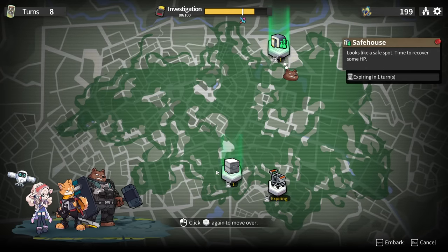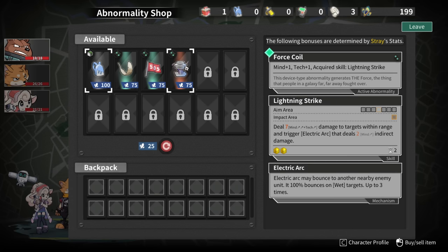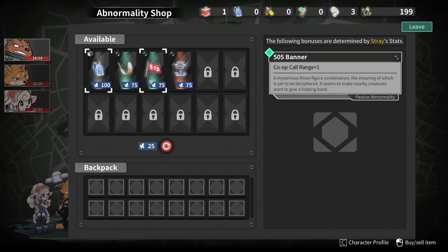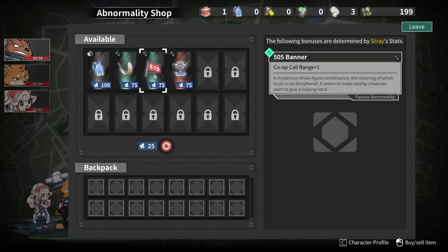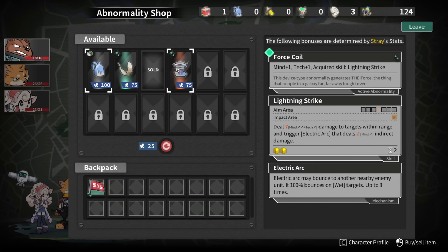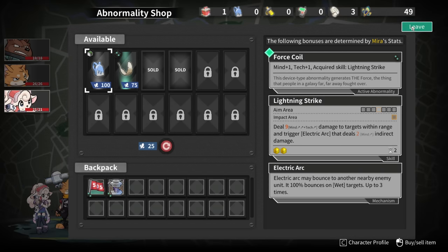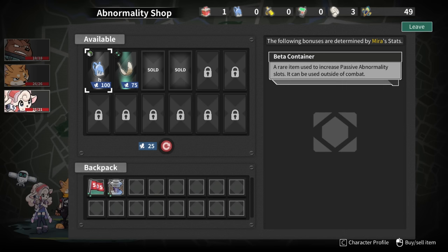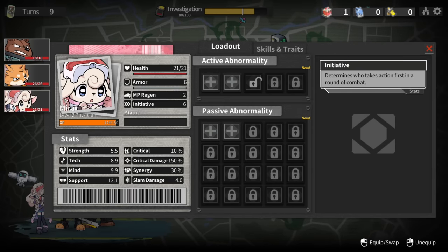Recover HP - don't need it. Something with considerable power. We'll go for the shot first since it's expiring. Force Coil - co-op call range plus one, I like the thought of that. Increase your passive slots. We got a lot of money. If I leave, is it one of those where I can come back? No. Who do I put the co-op call range on? Probably makes the most sense for Mira since I want her back further.